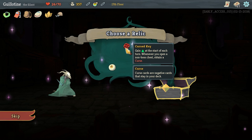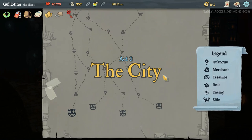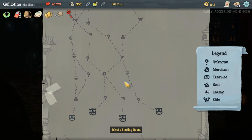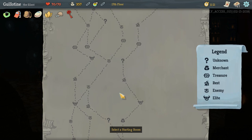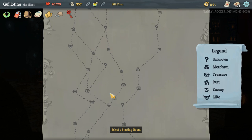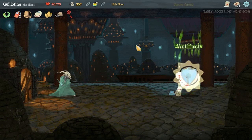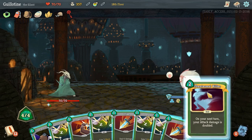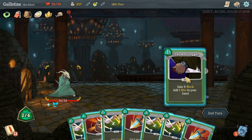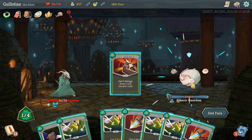Phantasmal Killer actually is a thing here — we can just get some more Shiv cards. Gain energy at the start of each combat turn; whenever you open a non-boss chest, obtain a curse. I do not want that eyeball. Obtain one potion, 30 gold, raise HP, obtain one card, upgrade a random card. Gain one energy at the start of each turn. We haven't run into too many chests, and I negate the next two. Phantasmal Killer — Shiv's only gonna do 4 damage; I don't think we want that.